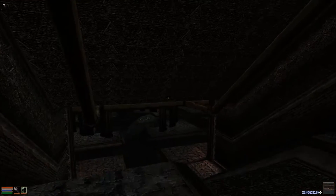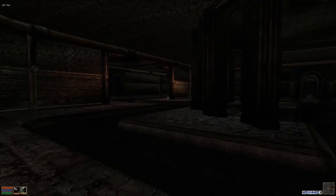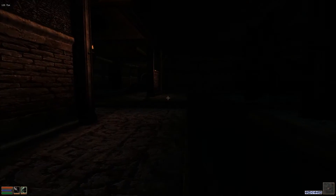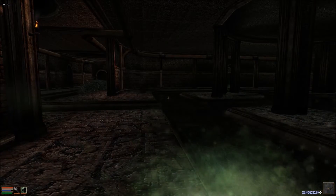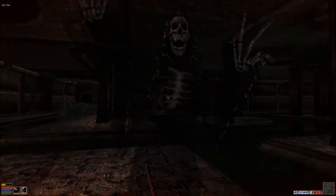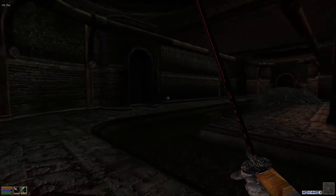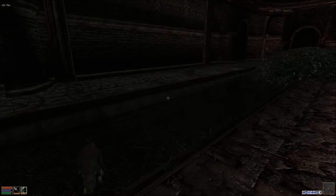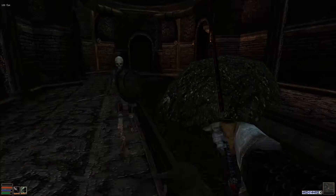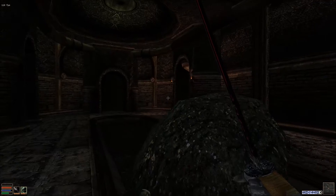We're looking for the Dark Brotherhood down here. Now it's very very dark and dingy in this place so I need to make sure I keep my night eye on as much as I can. There's a ghost there — he's down. And there's a rat, a diseased rat, and another. And a skeleton. There we go.